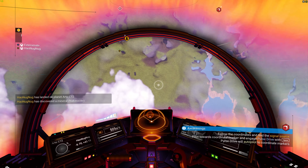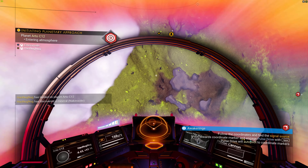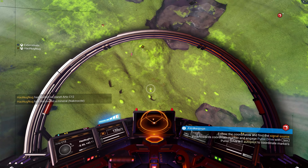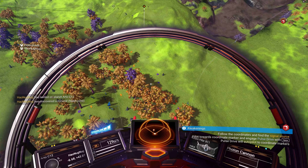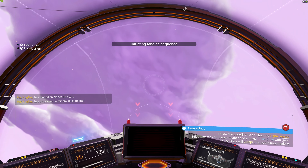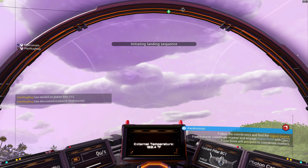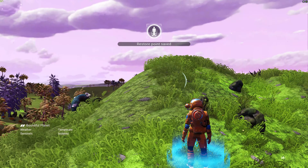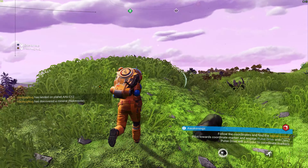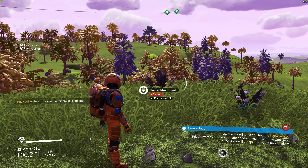How do I land? Press E — right, you press E close to the ground. I'm coming in hot! Oh, this is a hot planet — that means it's going to kill us! It's beautiful though. Weather says temperate — what are you talking about? This planet's not hot!